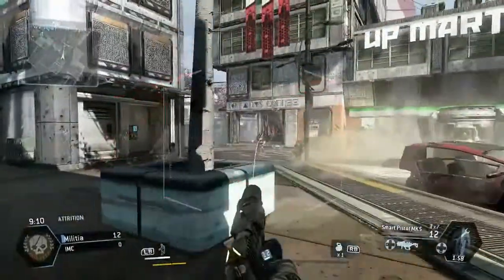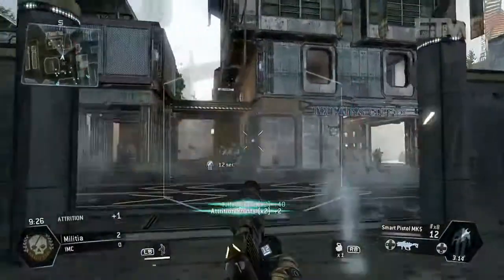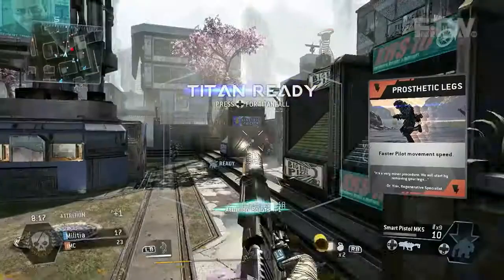As a guy running around on foot, try the Smart Pistol first to get a sense of how it works. It's a primary weapon that will auto-lock onto targets. You can walk into a room of like five guys, run on the walls locking onto people as you shoot them, or sail through the air and aim down at them. Lock, lock, lock — bang — they all go down. There are cool tricks you can play with the Smart Pistol.